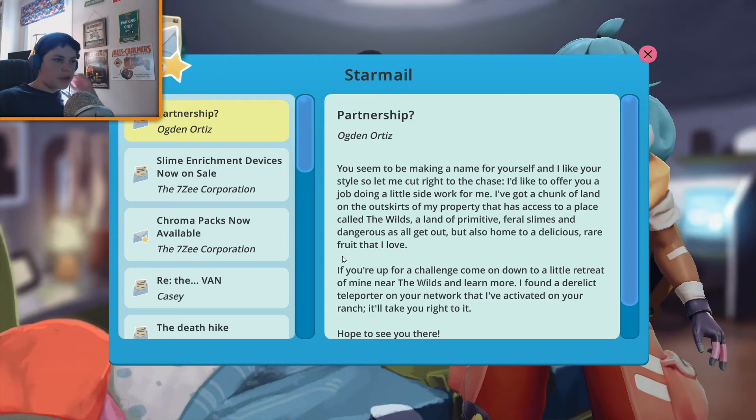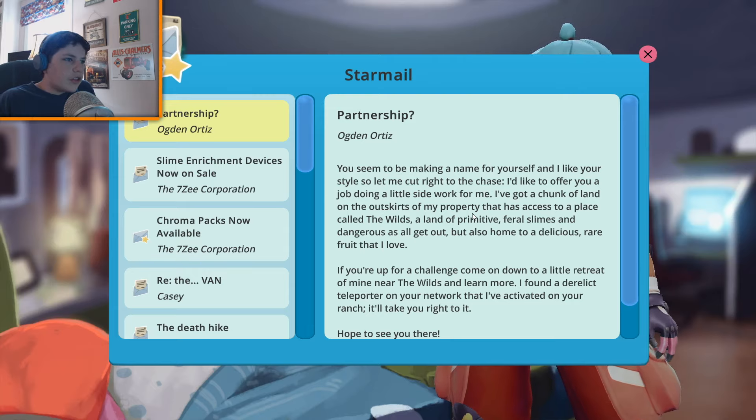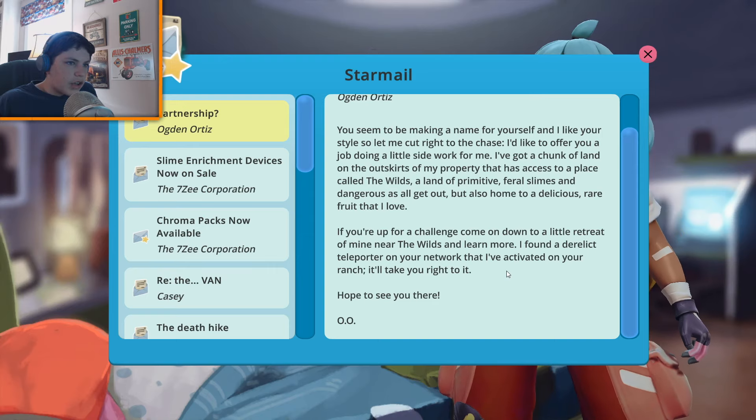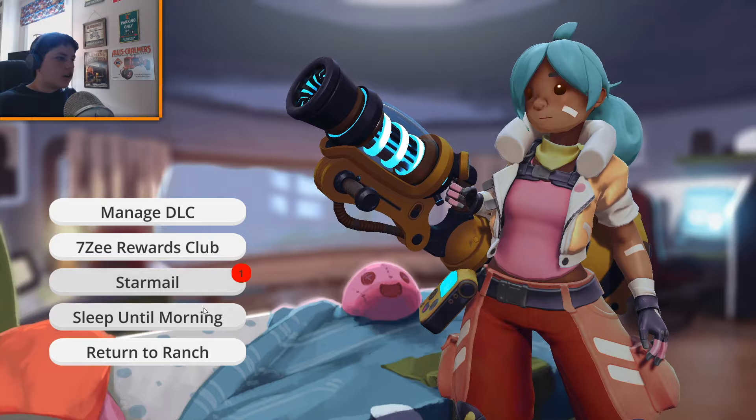And this is the other thing that happened off camera — Ogden Ortiz. Let's go ahead and read all this. 'You seem to be making a name for yourself and I like your style, so let me cut right to the chase. I'd like to offer you a job doing a little side work for me. I've got a chunk of land on the outskirts of my property that has access to a place called the Wilds — a land of primitive feral slimes, dangerous as all get out, but also home to a delicious rare fruit that I love. If you're up for a challenge, come on down to a little retreat of mine near the Wilds and learn more. I found a derelict teleporter on your network that I've activated on your ranch — it'll take you right to it. Hope to see you there. Ogden Ortiz.' Okay, so we're going to check that out in the morning.